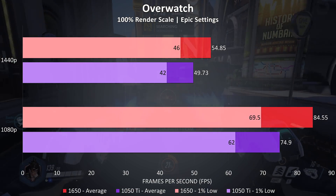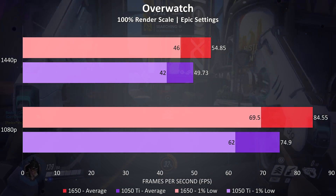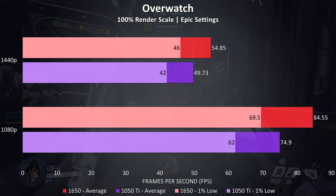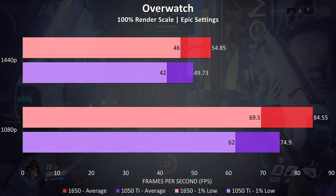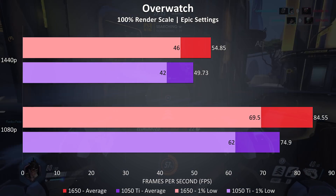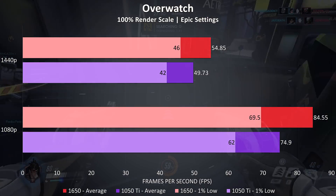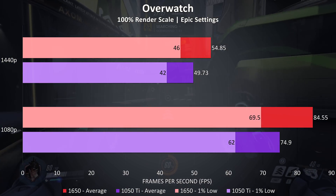Overwatch was tested in the practice range, as it's easy to perform the same test run compared to playing with bots or other players. While both were giving fairly good frame rates with the highest epic setting preset in use even at 1440p, like CS:GO there was less of a difference between the two — a 13% improvement with the 1650 at 1080p, lowering to 10% faster at 1440p.